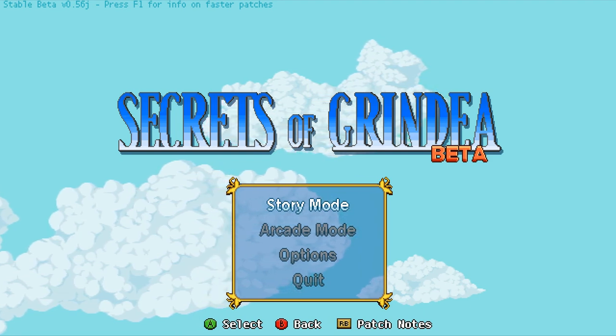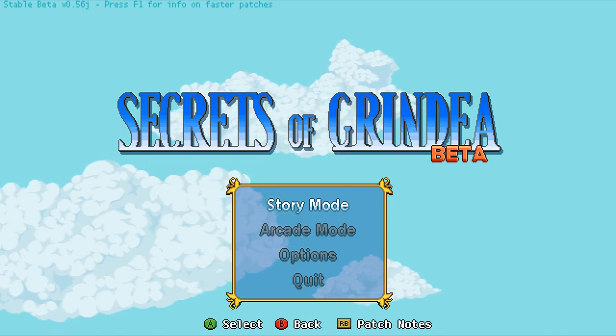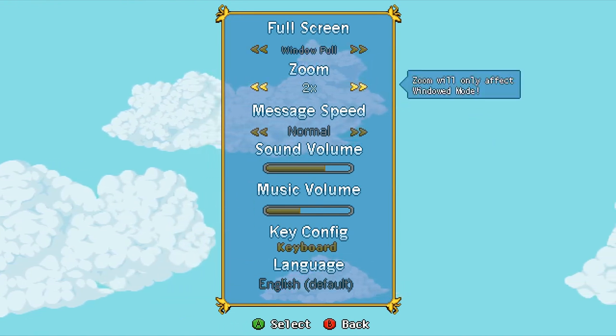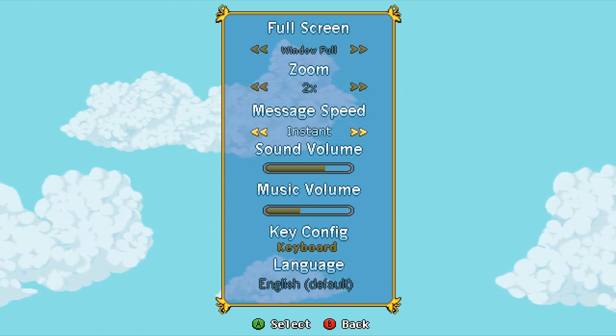The story mode — this is an early access game on Steam right now, as you can see in the top right corner. Stable build version 0.56. Press 1 for info on faster patches. There's a whole bunch of different things here. I'm going to keep the zoom in two times. I think that will work. Message speed, we're going to go to instant for the sake of you guys watching.